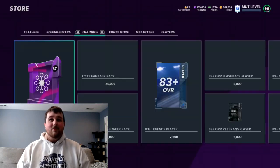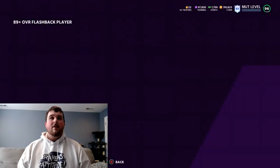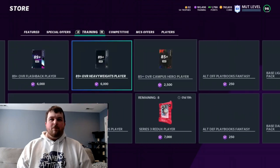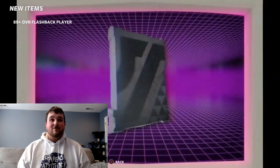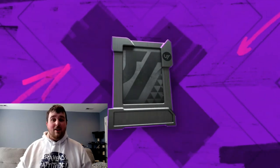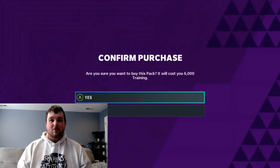That's our third roll and we got another 90, unfortunately. The 90s are close to the break-even point. I don't think there's a 91 overall Flashback — I could be wrong — I think there are 89s, 90s, 94s, and 95s. The 94s and 95s you're making a boatload of training back, the 90s you're close to breaking even, and the 89s are just a giant L. You've got to go into this knowing you're going to lose some training.